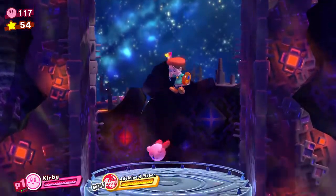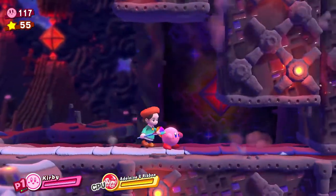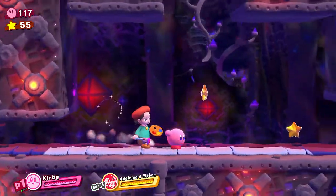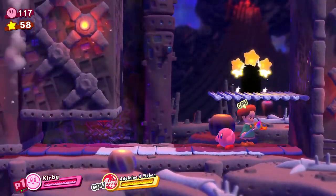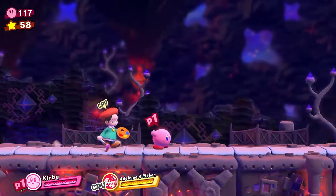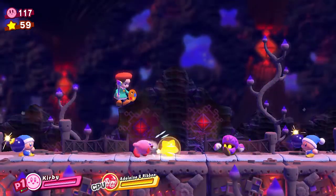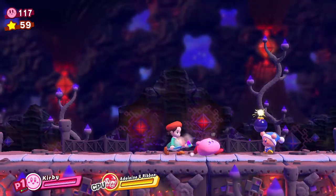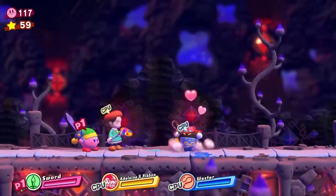Gotta keep our eyes peeled. That was simple. Got that little puzzle piece there. Of course we can't go back. That puzzle piece was just there for those who want to get it. Just beating these enemies here. I'm getting the sword, and I'm also getting Wester now.